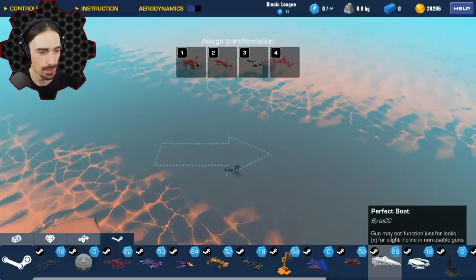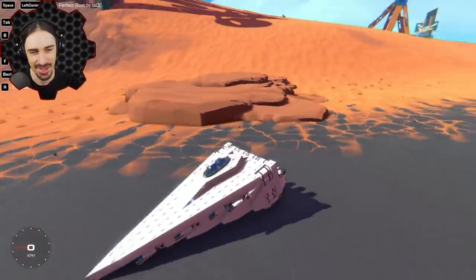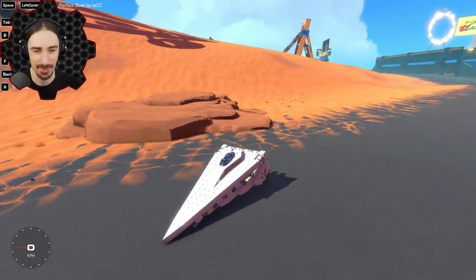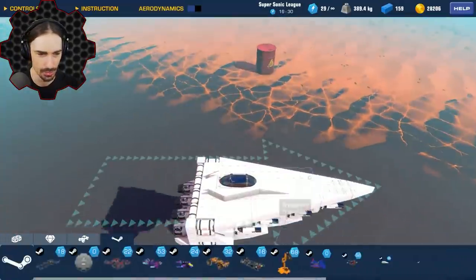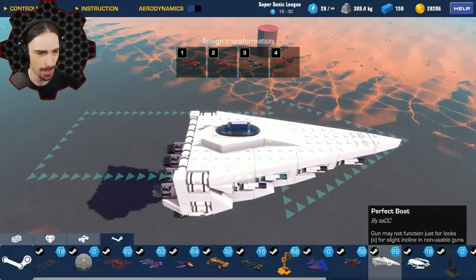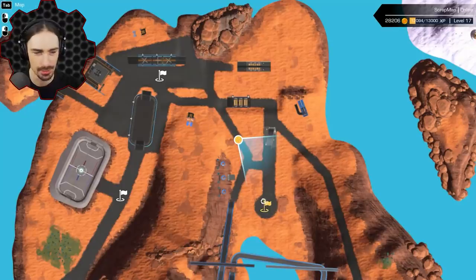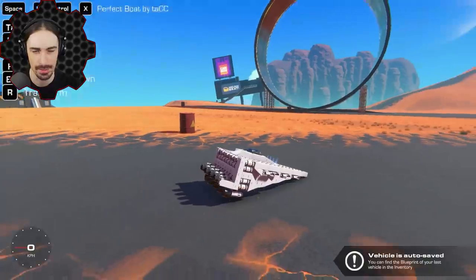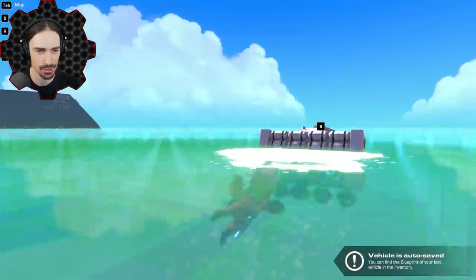Let's go straight to the water for the Perfect Boat. This boat is definitely wedge-gang approved. Oh my god, there are guns on this! Wait — the guns don't shoot. This is also by Tack: 'gun may not function, it's just for looks.' Interesting — using a gun for looks. I had no idea this was by the same person. Let's go into the water and see how well the Perfect Boat does.